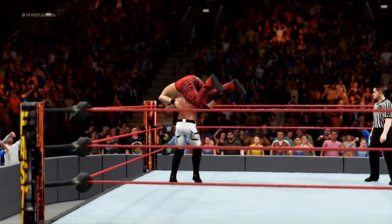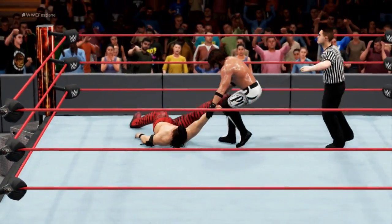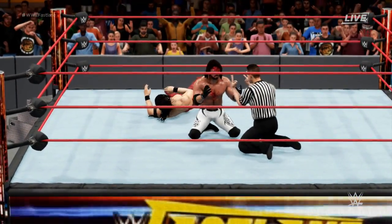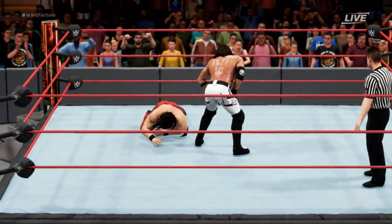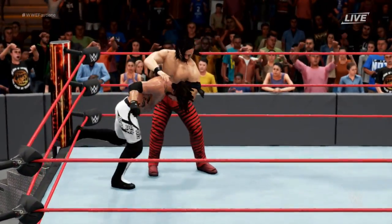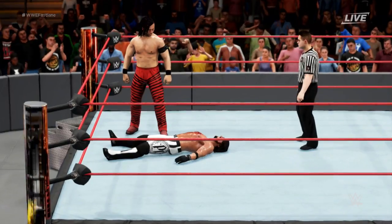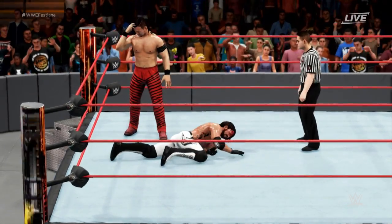Does he go for it? Mushigoroshi — that's what AJ needs to do to put away Nakamura: hit the Styles Clash or another Phenomenal Forearm. That's a two count — Nakamura kicks out. What the fuck?! Look at AJ's face. He's going to go for the Styles Clash — oh, Nakamura rolled out of the way. This is better than real life WWE — can you imagine if they put this type of match on at WrestleMania? WWE would never allow that to happen.